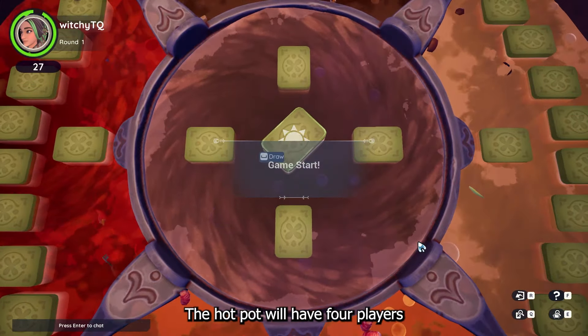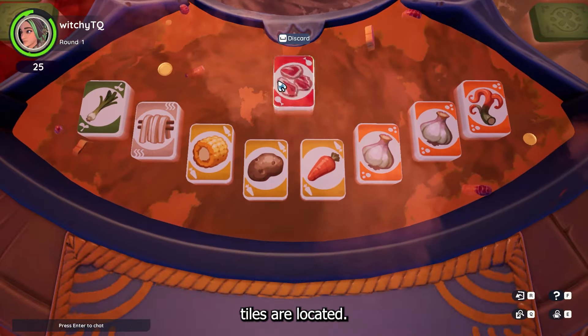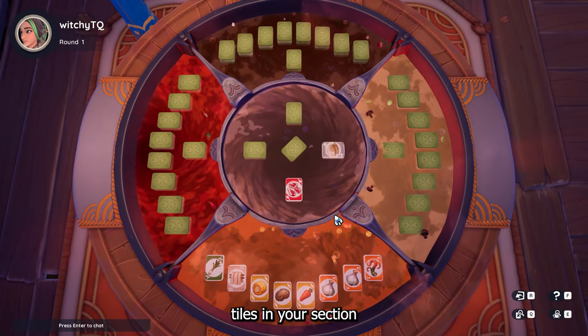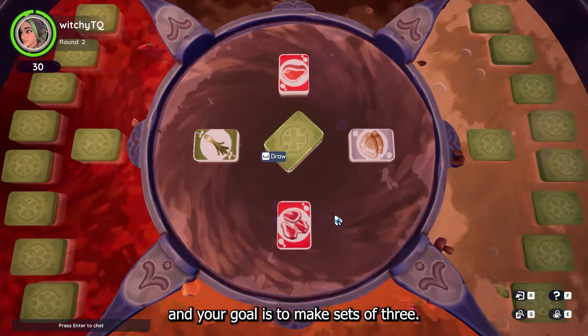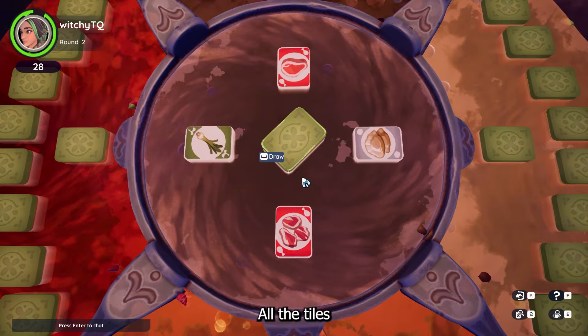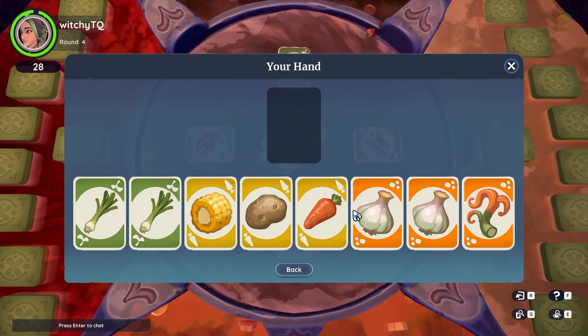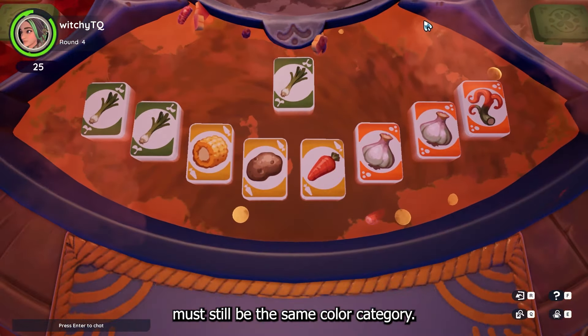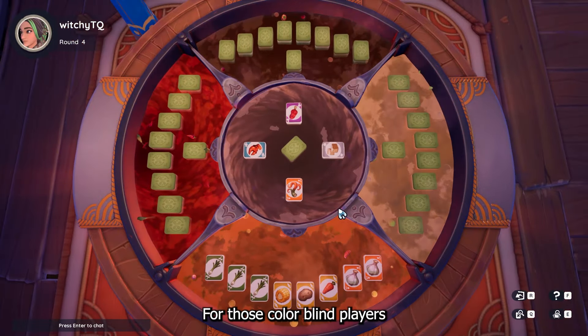Hot Pot has 4 players and a middle section where tiles are located. In front of you, there are going to be a total of 8 tiles in your section, and your goal is to make sets of 3. All the tiles in a set must be the same color category, and either all the same ingredient across the 3 tiles or all different ingredients across those tiles. Just remember, all the tiles must still be the same color category.